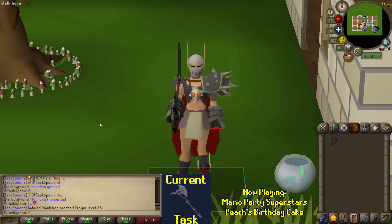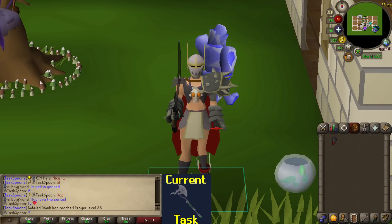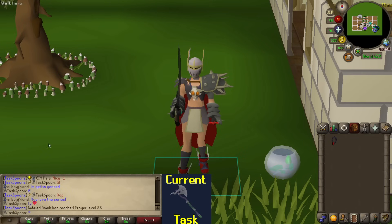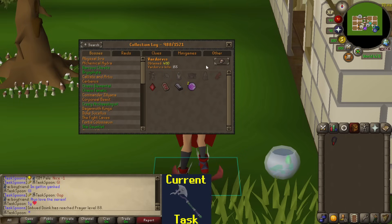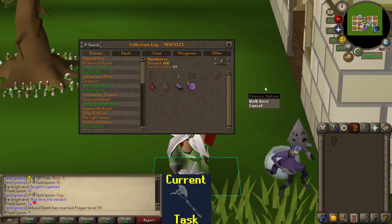Hello everybody and welcome to Episode 145 of the Task Spoon series. In the last video, we had some incredible clue luck. I ended up getting a Mega Rare — I won't spoil which one if you want to go watch it. I got some Dupe Ranger boots, an extra clue item for a clue step. We also got our first Lightbearer over at TOA, which is an amazing upgrade, although I haven't found a place to use it yet. We did some Vardorvis, where I got a Chromium Ingot, and we ended by rolling another Desert Treasure 2 boss task, so I'm going back to Vardorvis.